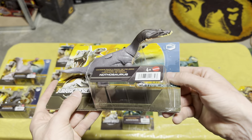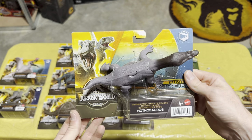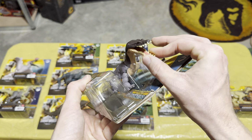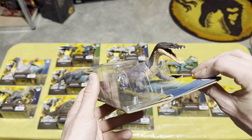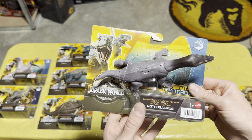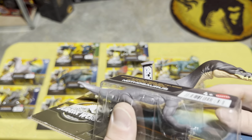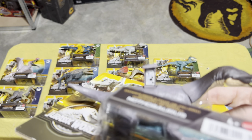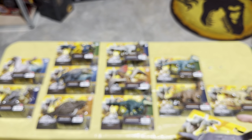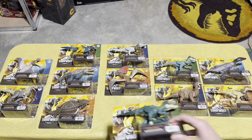My favorite from Wave 1 of the Danger Packs is the Nothosaurus. This one appeared in Jurassic World Camp Cretaceous and was an instant fan favorite — just look at those teeth. It's very very cool and definitely my favorite from Wave 1. And let's get that scan code — this one's a little harder to see, but there it is.